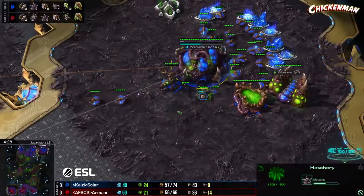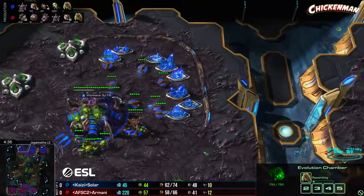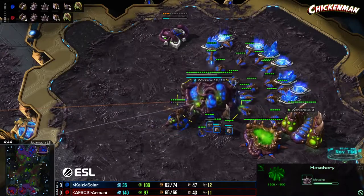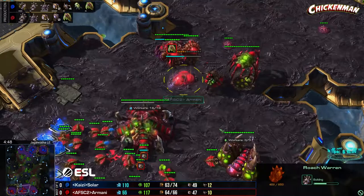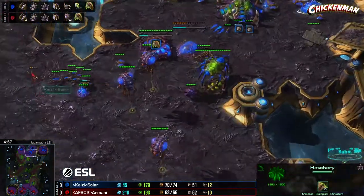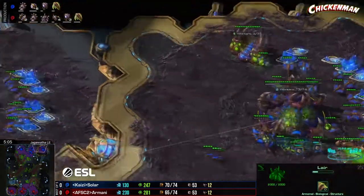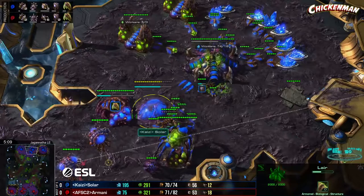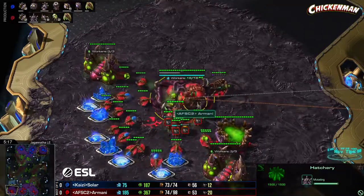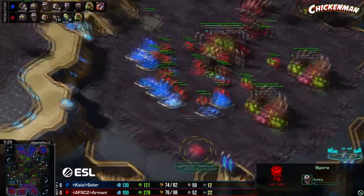Solar going straight into a lair, which means his lair is going to be a bit ahead. He's going for melee as well, so both players want to get into the spire. I actually favor Solar in this position — he's a little bit behind in the plus-one melee but ahead in getting that spire down. The spire timing is only about 10 to 15 seconds different — very close.